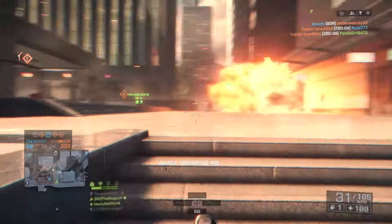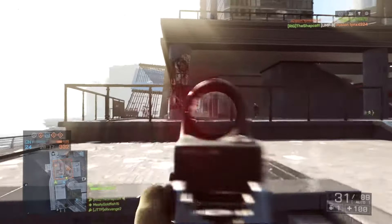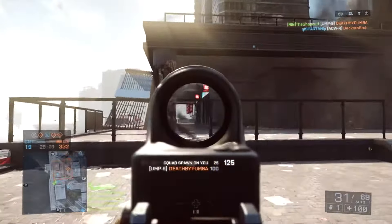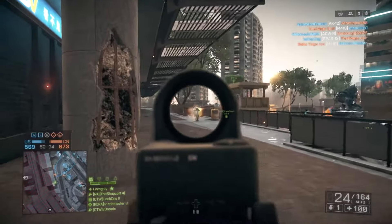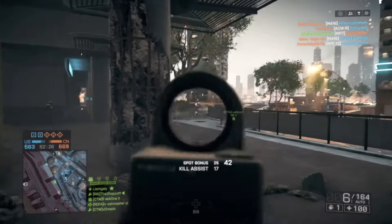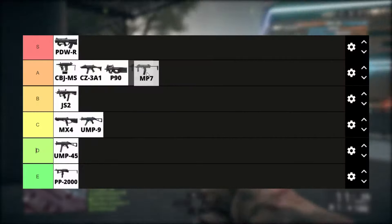The UMP-9 is unlocked via the Engineer Expert assignment. Not really too sure about this weapon, if I'm being honest. Faster fire rate than the 45, so it's better in close range, which I guess is the point of a PDW. C tier. The MP7 is also like the JS-2 and the P90 — how many of these things are there? It has a slightly higher fire rate than the P90, but a slightly lower mag count at 40. Both have average reload times, so it's just a pick your poison, essentially. A tier.